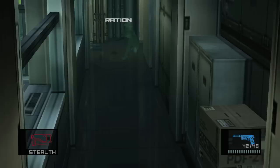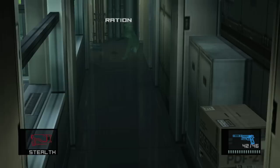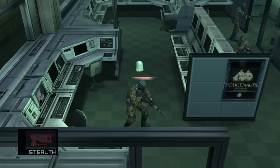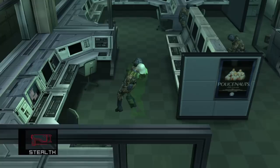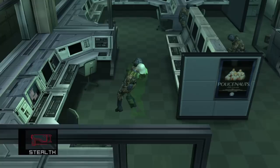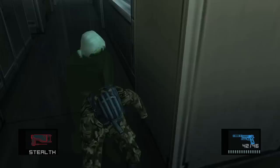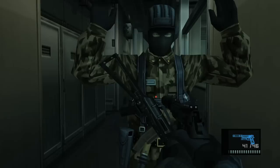Head into the main computer room. With the Stealth Camo, you can use the chokehold method and bring guards out. Grab the one closest to you. I accidentally threw that guy — you want to be careful, because if you throw him one too many times he'll get knocked out, and we don't want that. Using the chokehold method, the guard will suspect something but they will never leave the computer room. Bring him around the corner — I like to use this as a safe spot. Get your dog tag like normal; it's really cool because we don't need the save trick.